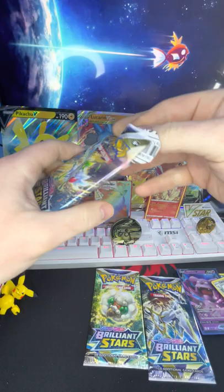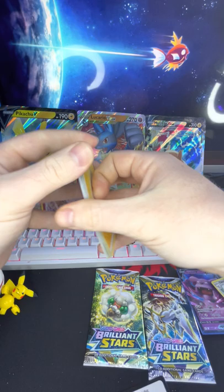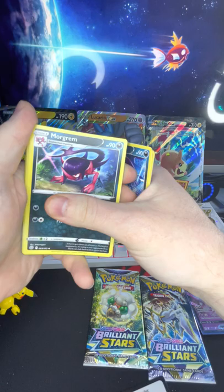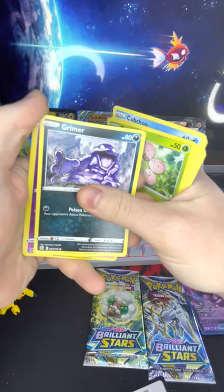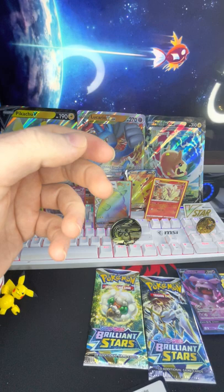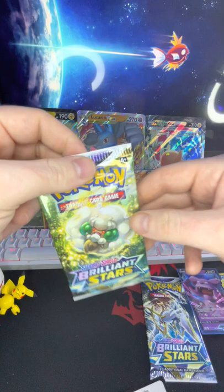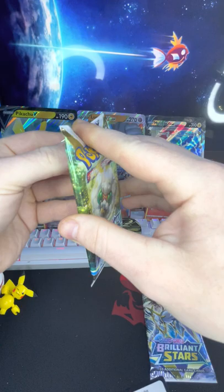There we go, code. Energy, Weavile, Morgrem, Dustclops, Sneasel, Shinx, Farfetch'd — I love Farfetch'd — Exeggutor, Grimer, reverse holo Diggersby, and a Breloom. Breloom is actually my favorite little secondary to have — comes in very handy. That and Pelipper — Pelipper is another good one to have.